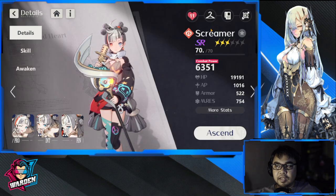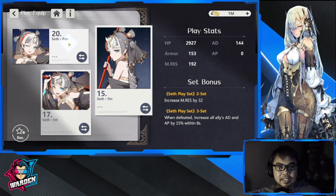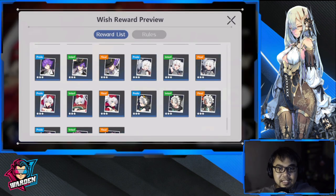Next up is her recommended plays. For three-star, the first is Seth — this is a temporary play. Emirate resistance is 32; when defeated, increases all allies' AD and AP by 15 within eight seconds. The second three-star option is Madame Mer, which decreases AP by 32, and upon full charge, the next basic attack deals additional magic damage equal to 30 AP. Both Seth and Madame Mer are starting plays.